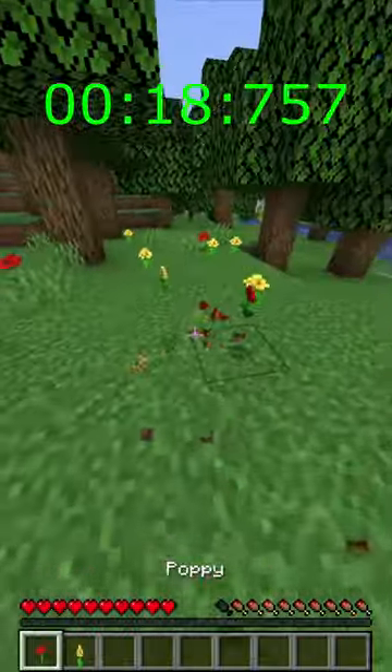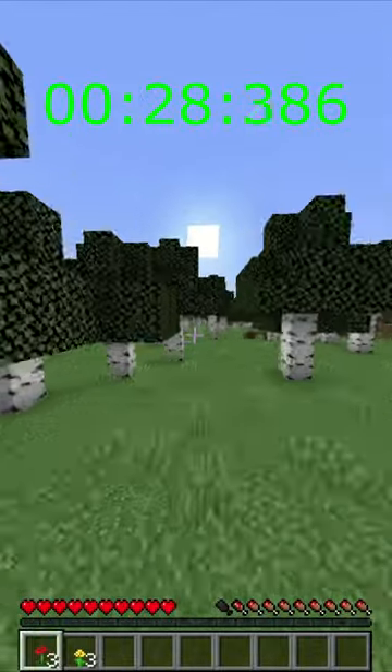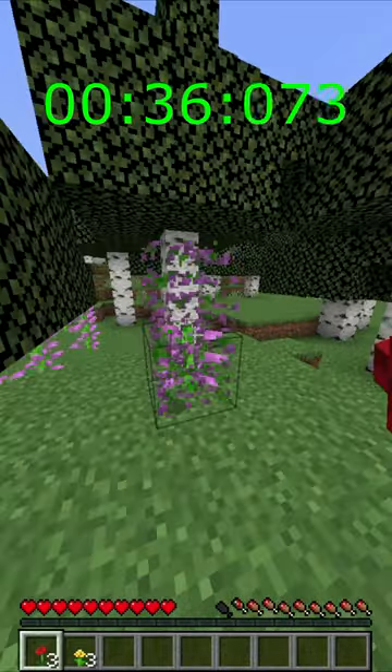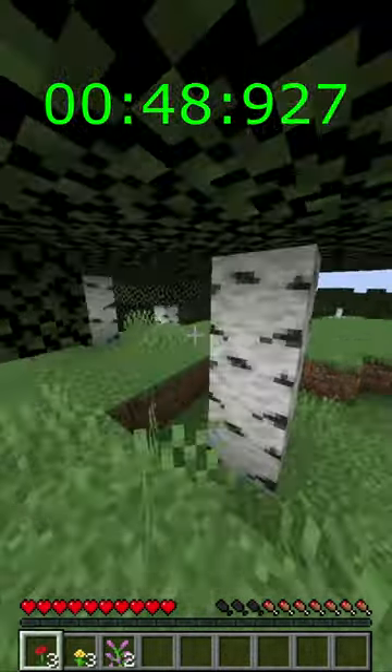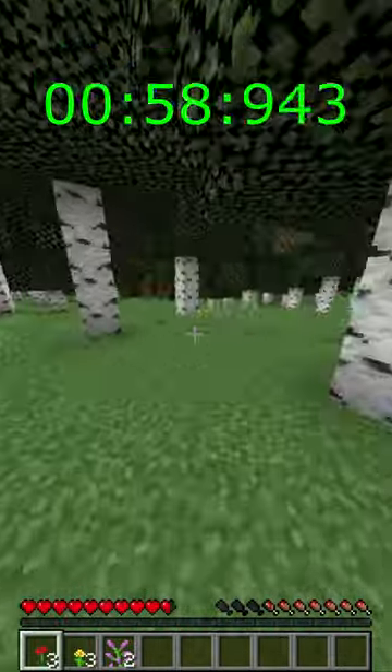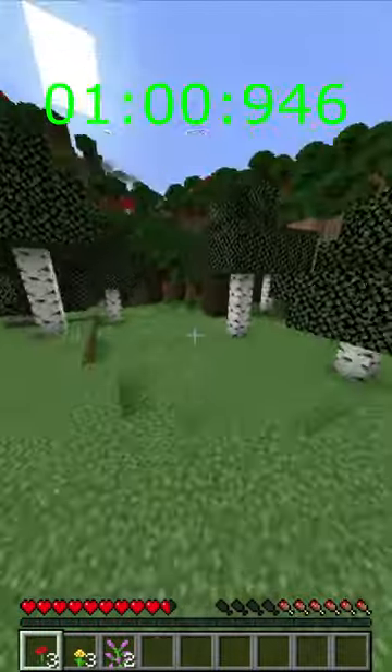Oh, here are some flowers — red and yellow. This is a giant birch forest. Do cornflowers even spawn in the birch forest? I can get magenta dye, but that's not what I'm looking for. Is it this rare? More flowers, only red and yellow again.